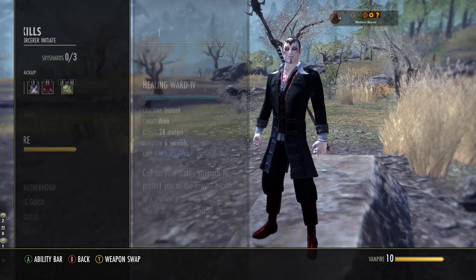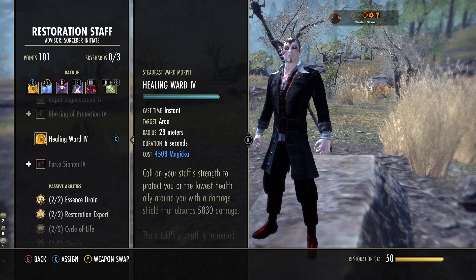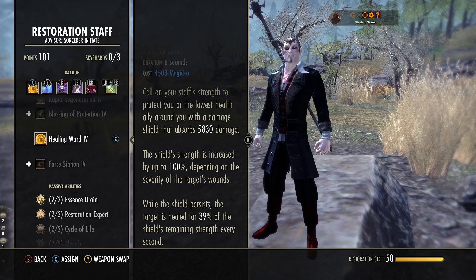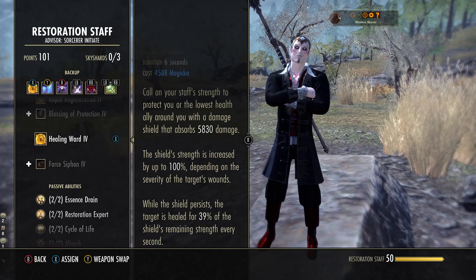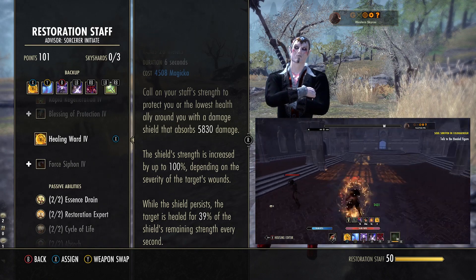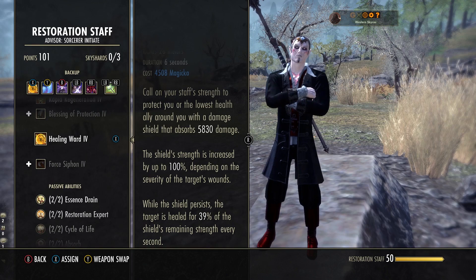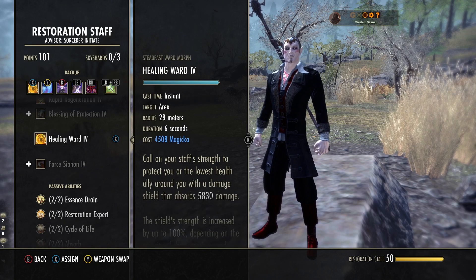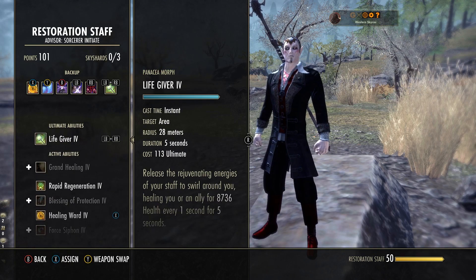On the back bar we are using the Resto Staff, and we'll use some of those abilities. We are using Healing Ward — the fourth ability to unlock in the skill line. It starts off as Steadfast Ward; morph it to Healing Ward. This is your oh-shit button. If you're in trouble and need an extra heal, or want to put a heal on somebody else, this gives you a damage shield. While the shield is active, the target is healed for 39% of the shield's remaining strength every second. So the longer this shield stays at full potential, the higher the heals. It's a strong damage shield and heal combined, and it stacks with our next skill, Hardened Ward.